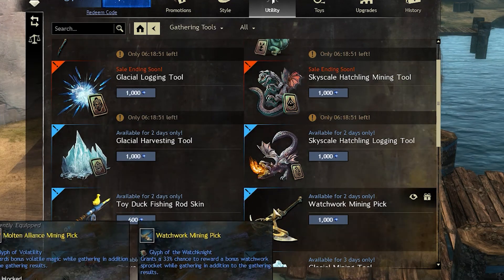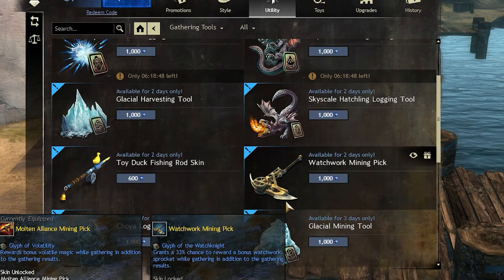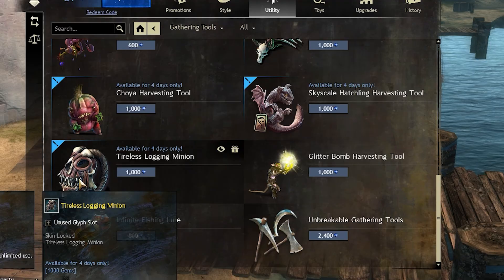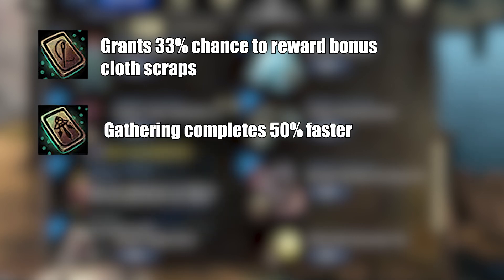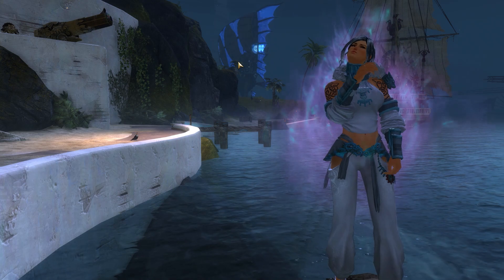If the Infinite Volatile Magic Gathering Tool is not on sale — which it most likely won't be — then try to find another alternative. For example, one I would consider is the Infinite Elemental Gathering Tools, which comes with a Glyph of the Tailor, Glyph of Industry, and the Glyph of Leatherworker.